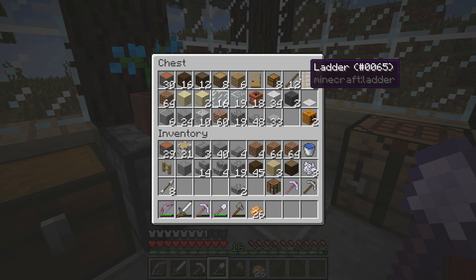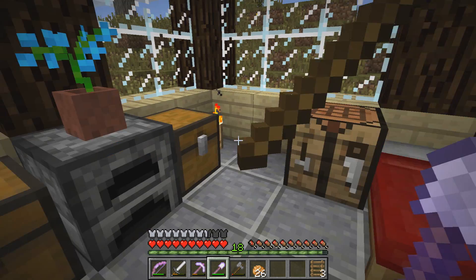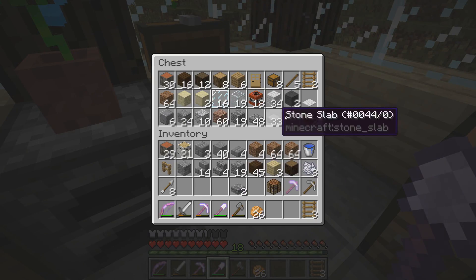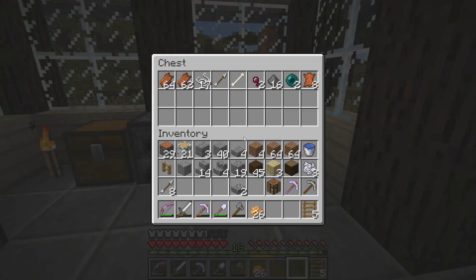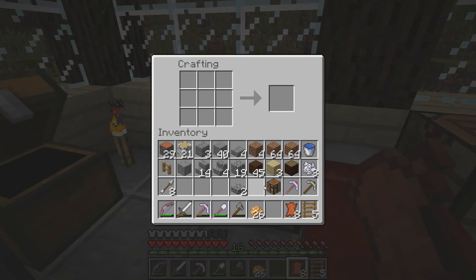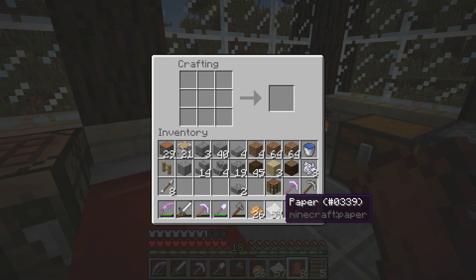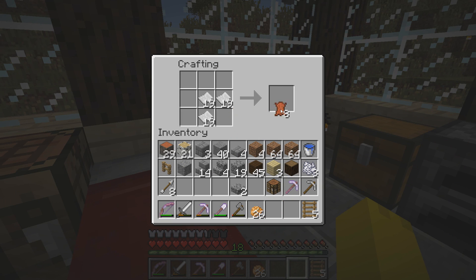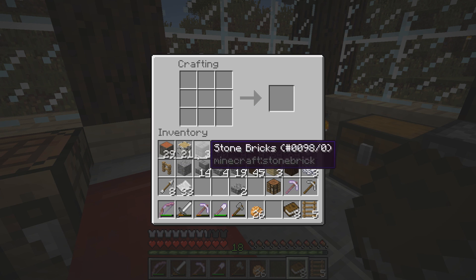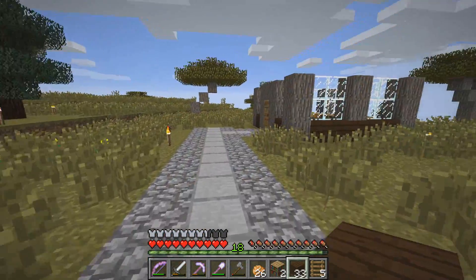Now I was thinking of putting ladders. Let me go ahead and make a few more here. Another three. I also cooked some steak because I also did kill some cows. And as a matter of fact I might as well make a few bookshelves here. I actually have a ton of paper. I'm going to make — two books. I can actually make one bookshelf, well two. Yeah it's two, because I had eight.